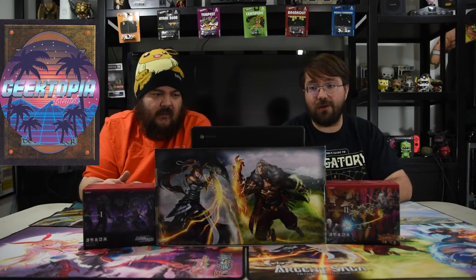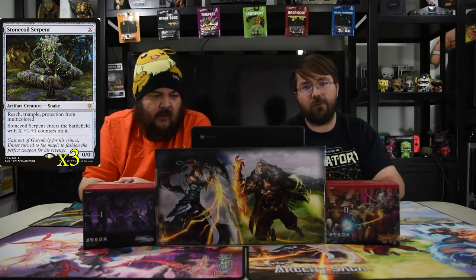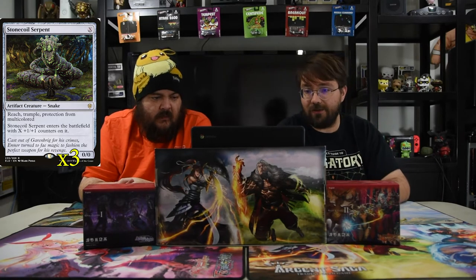I've been playing around with this and it seems super solid. It has a lot of artifacts in it too, we'll get into why that is. The first card is Stone Coil Serpent — you should know this guy by now. He costs X with zero colored mana, has reach, trample, and protection from multicolored, so all the two-color creatures can get out of here.